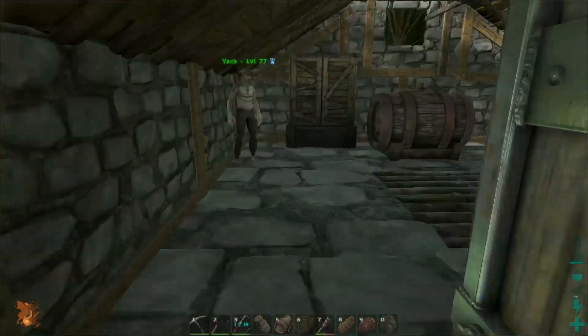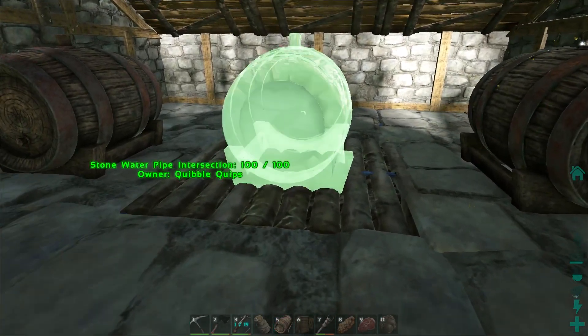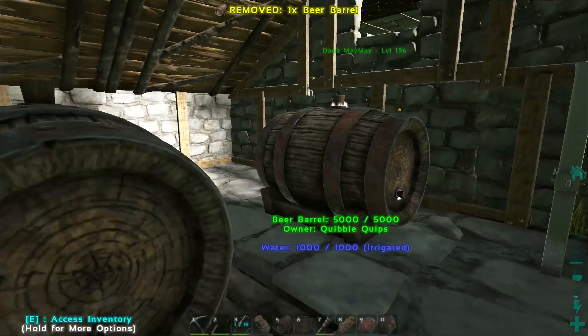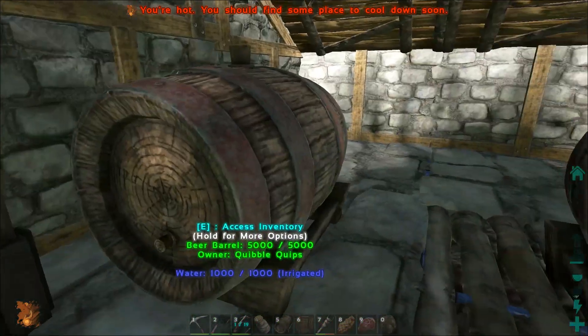Alright, so we're here at the Beer Brewing Shack — ooh, that's a tongue twister. I have my beer keg, so I'm gonna go ahead and put that down right there. We already have one brewing some of the lovely beer that we want, and we're gonna have these ones brewing as well soon.